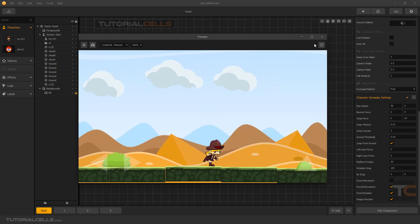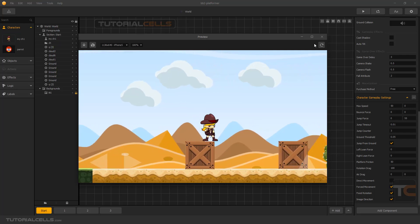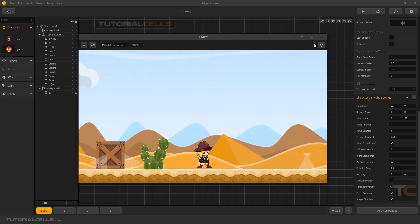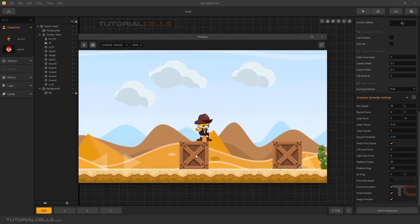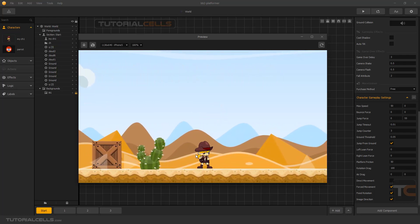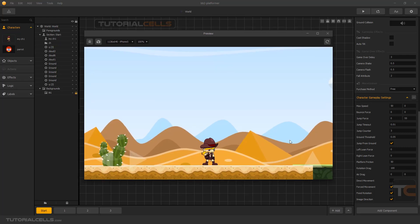We can shoot, we can jump, and everything is correct for a game. Notice how BuildBox does this so easily — if you wanted to do this in Unity or Unreal Engine, you'd have a lot of trouble and have to learn a lot of things. But in BuildBox you just click and drag and the other things are done automatically. Those are the settings of the character in-game. Stay with us for other tutorials — subscribe, like, and hit the bell icon to be alerted about all our amazing videos.